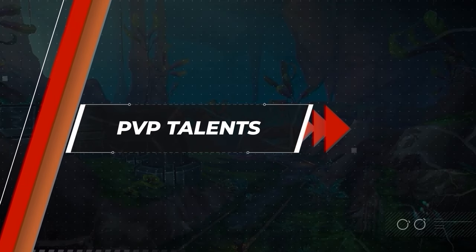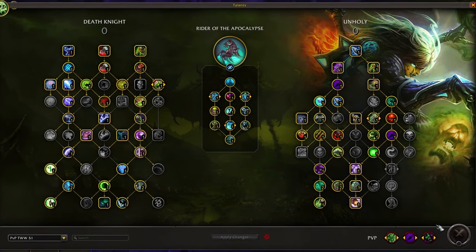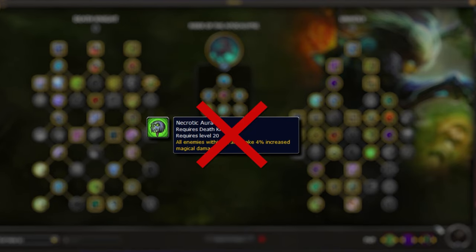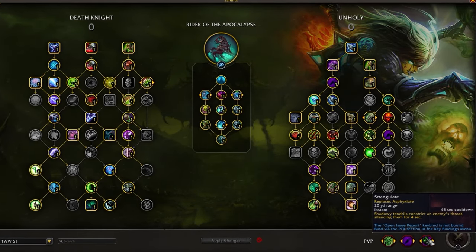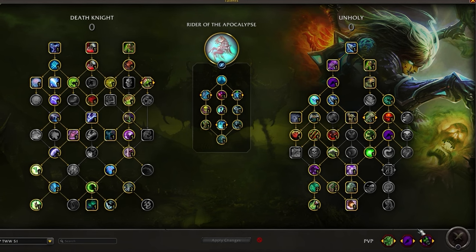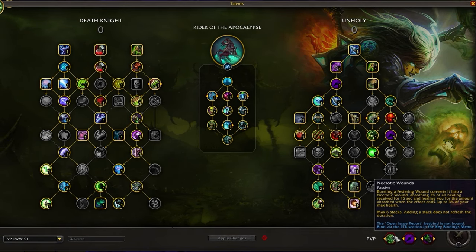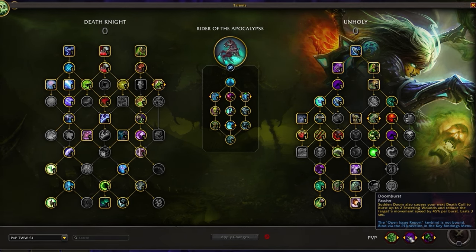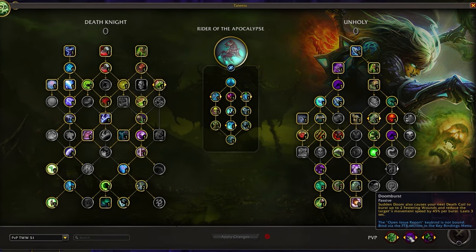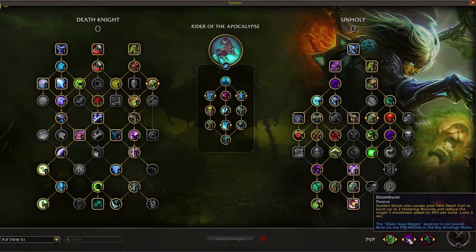The final step in setting up our talent loadout is PvP talents. We experienced a bit of change from what we're typically used to — Necrotic Aura has been completely removed as one of our potential picks, opening up more options depending on the matchup. Additionally, Strangulate now replaces Asphyxiate, heavily nerfing the amount of control our toolkit provides. For our current loadout, two talents never really change: Necrotic Wounds (a pseudo Mortal Strike effect that can also stack on other Mortal Strike effects) and Doom Burst, which buffs Death Coil whenever we proc Sudden Doom, exploding two additional wounds on the target while also reducing movement speed up to 90% for 3 seconds.